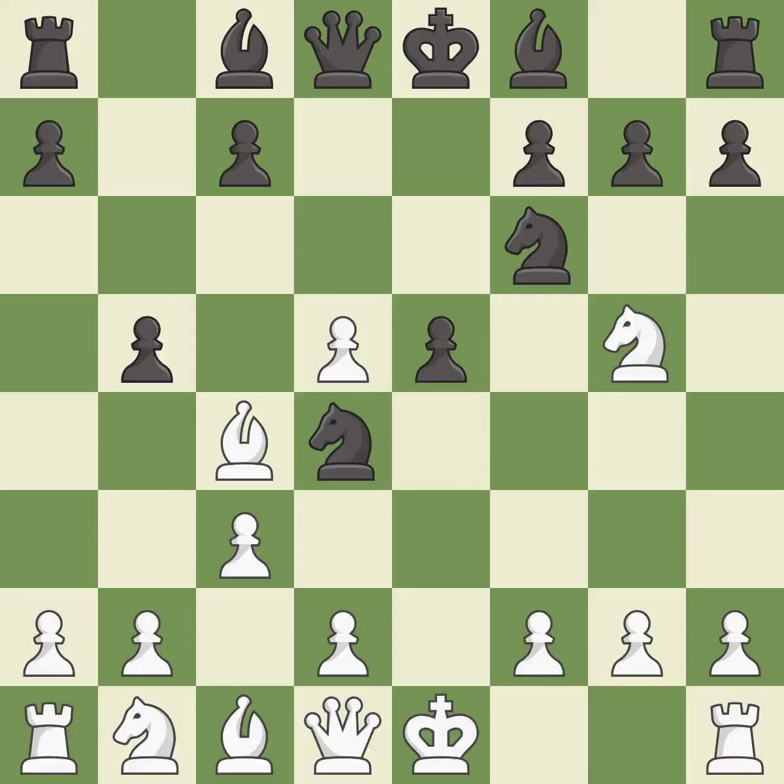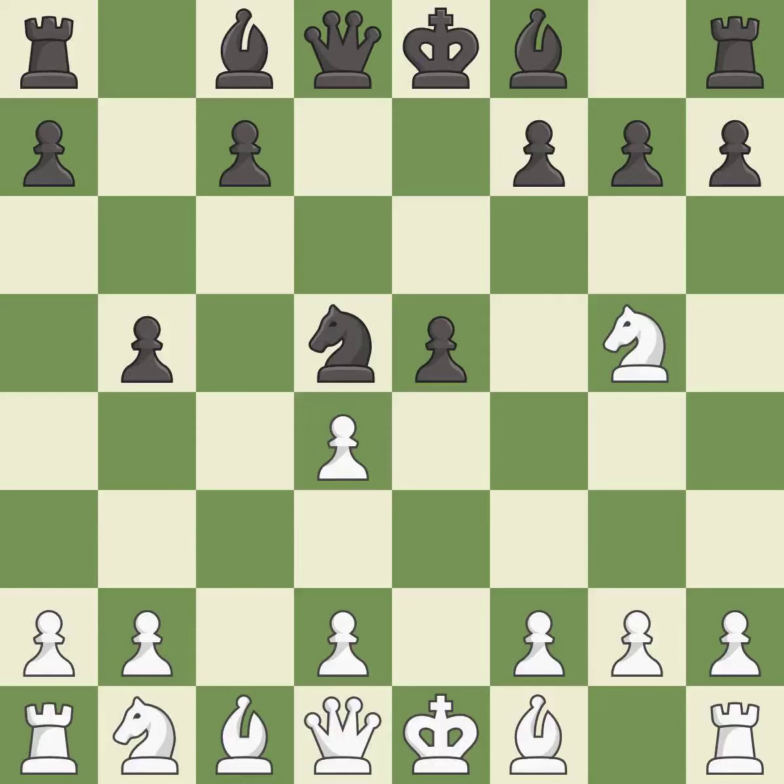b5 responds to the attack on the knight by counter-attacking the bishop. Bf1 moves the bishop to a safe square. Nxd5 captures a pawn and creates a discovered attack against the g5 knight. This maintains the balance in material with a good trade — after all captures, this is an equal trade.